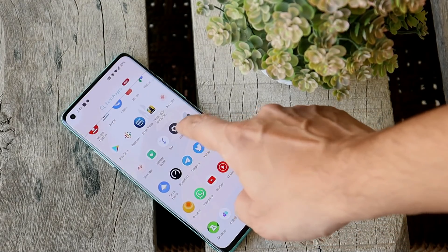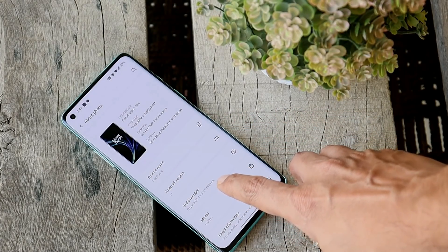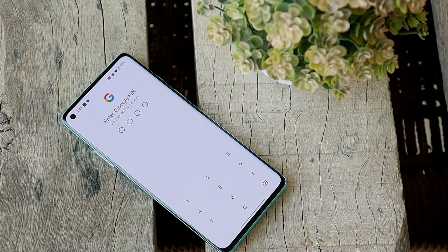Here you can see my OnePlus 8 currently running on the latest build of OxygenOS 11.0.9.9. Soon after the update was rolled out, users started reporting issues related to broken payment services on this build.